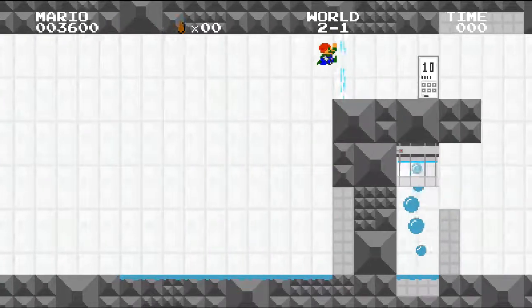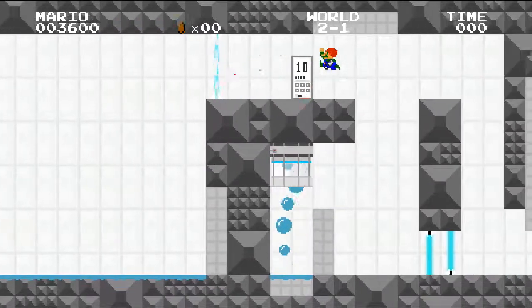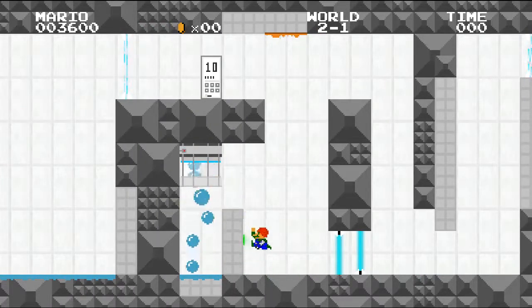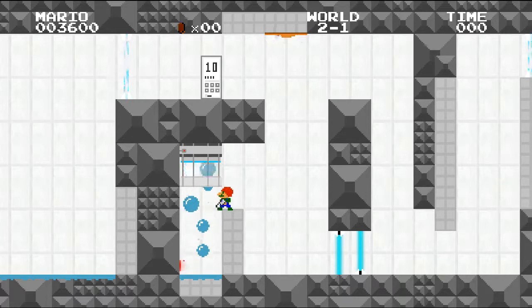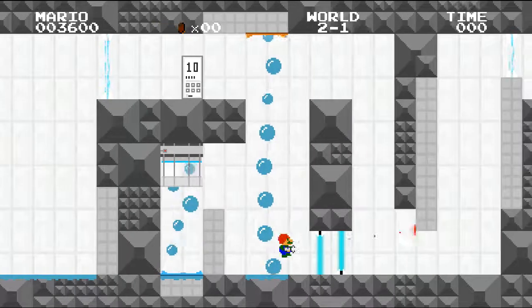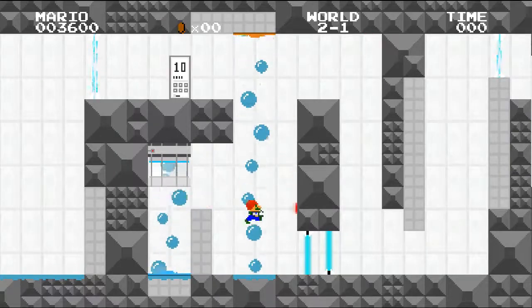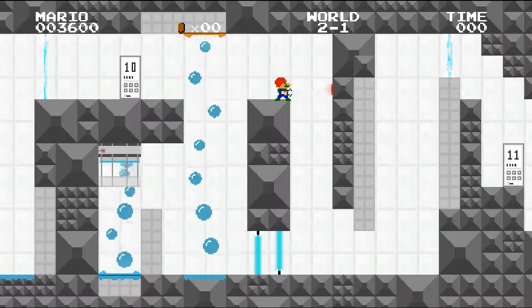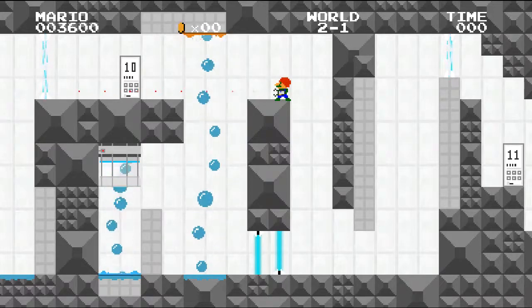Then run and jump. Test chamber number 10 is also pretty easy. The problem is I tried to do this blind earlier without infinite lives, and I was infuriated all the time — not because I wasn't having fun with these early ones, but because 2-2 and 2-4 are particularly unforgiving the first time you try to do them.